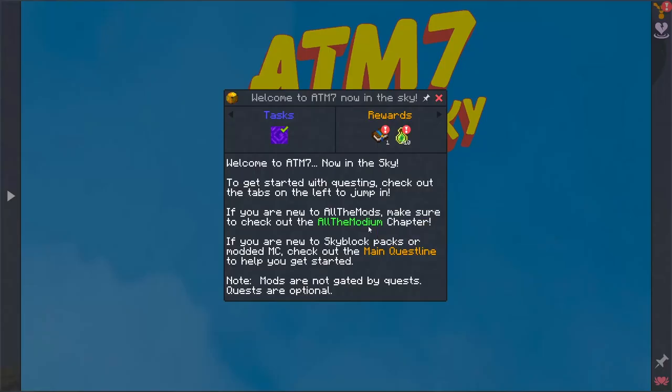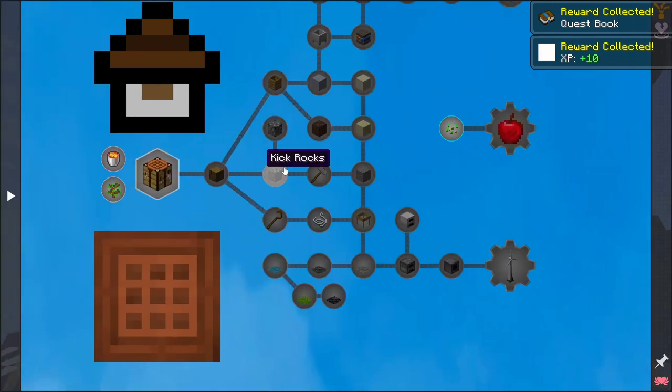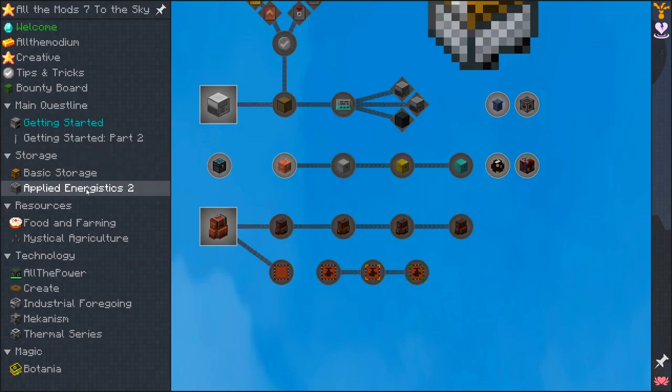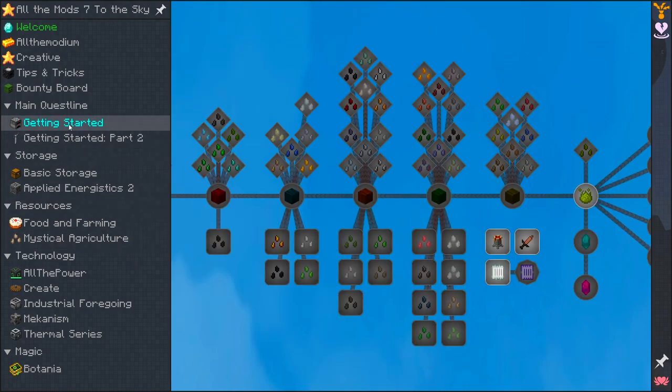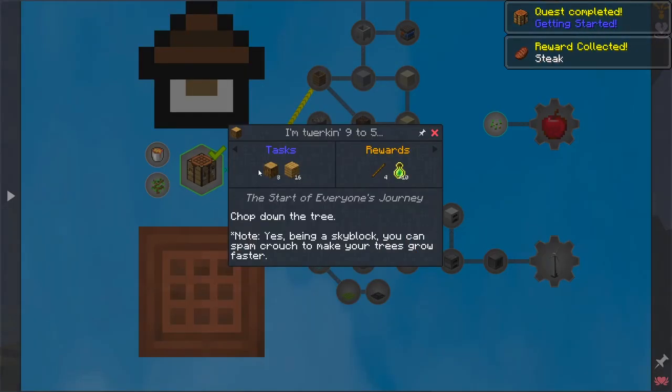And we do have a bunch of quests here. Welcome to ATM7 in the sky. As you can see, we have a bunch of stuff here — getting started, getting started part two, basic storage, applied logistics, food and farming, all that good stuff. We're going to take a look at all of that. But for now, we're just going to get started here.